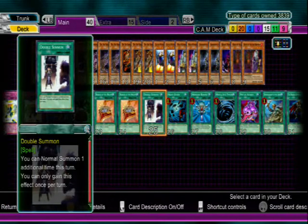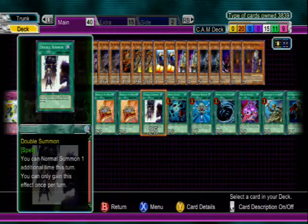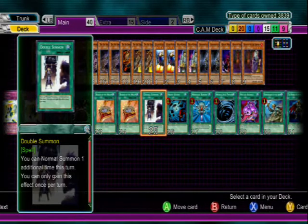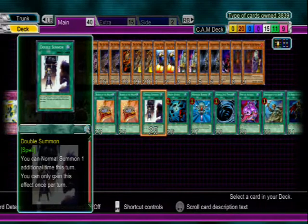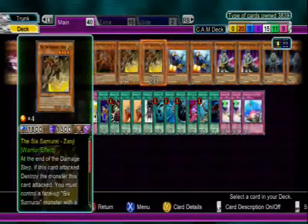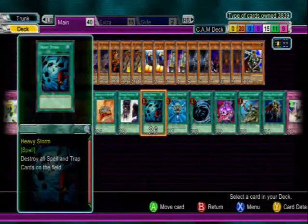Double Summon — it's kind of hard to run Six Samurai without Double Summon or Ultimate Offering. Right now it's Double Summon, but I might take this out for Ultimate Offering. Double Summon is a little better because it's a spell card instead of a trap and you don't have to wait to set it. What you do is it acts like two normal summons, so you can summon Irou and Zanji, then bring out Grandmaster, or Zanji and Irou, then bring out Grandmaster and Shogun Shien — all that good stuff.